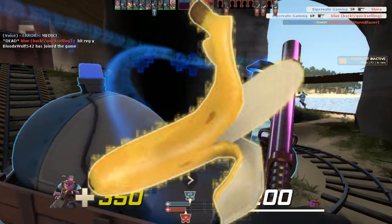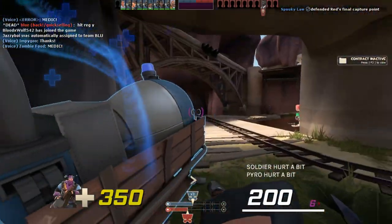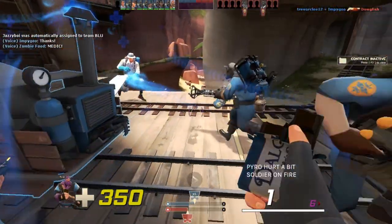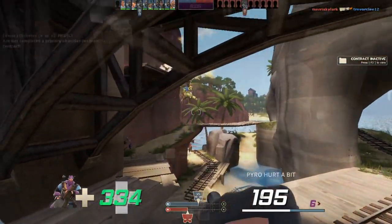Supportively, the Dalokohs Bar and the Banana are the same. Both drop small health packs, both charge in 10 seconds. They're good for sustaining team members and medics, giving them a little boost and overall just a little bit more ability to hold out. While they don't have the power of the Sandvich's full heal, they still do enough to be useful when the team needs it.